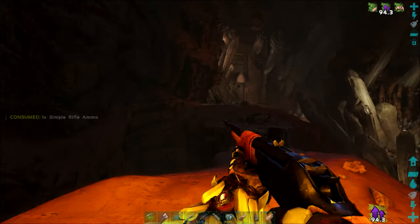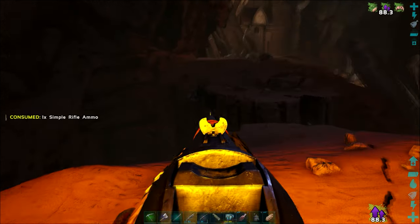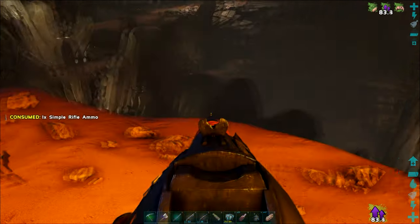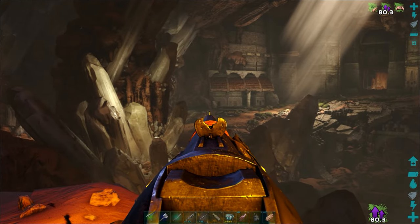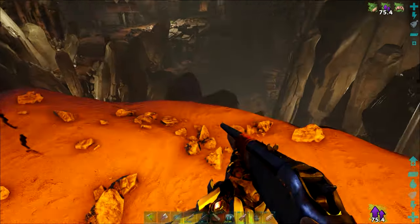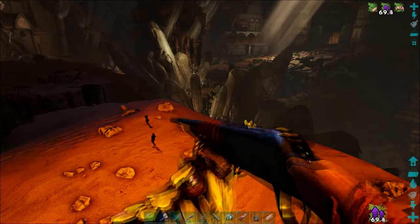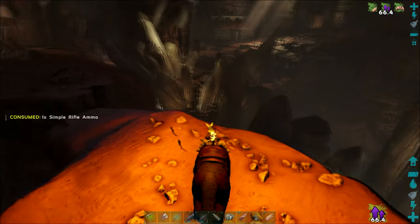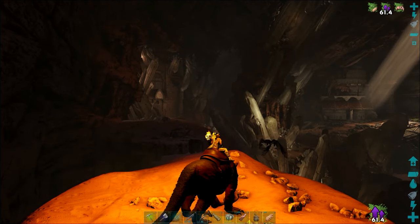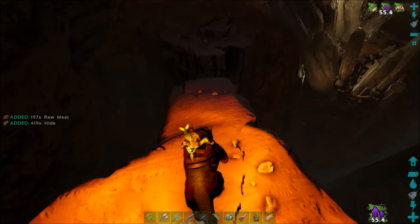Bring a couple more of those bats over towards us — just so they'll fall down. I can always try, if you get any of the rock golems, to shoot them and bring them this way so they fall to their deaths.